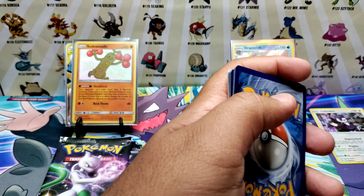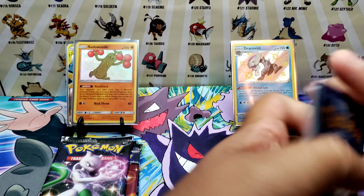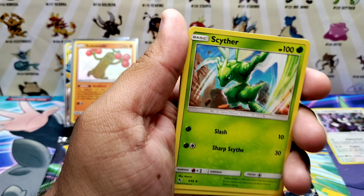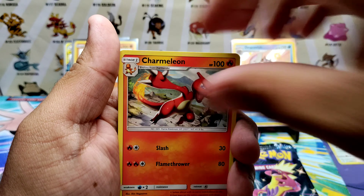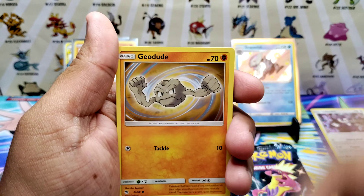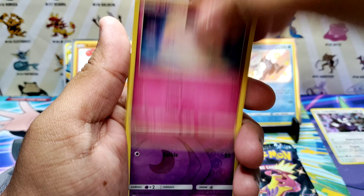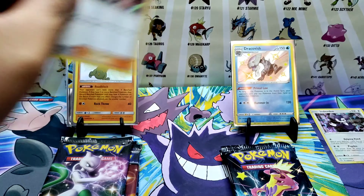Saving this code card. Fourth Hidden Fates pack: lightning energy, Scyther, Magmar, Charmeleon, Cubone, Voltorb, Geodude, Eevee, Clefairy, Koffing — and a Jessie and James hollow!